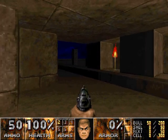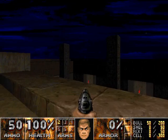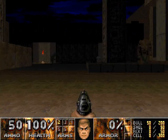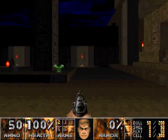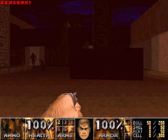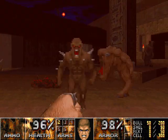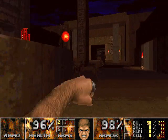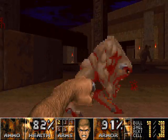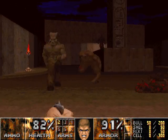So let's get at it. You fall down off your scouting ledge area and there's a Berserk and I just punch everything. First in this courtyard.